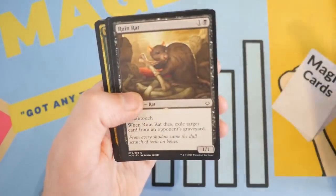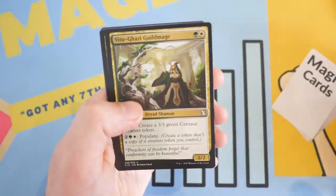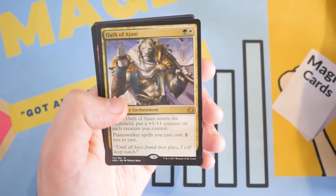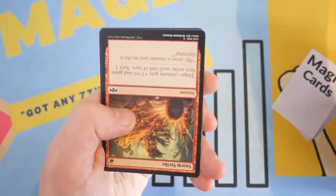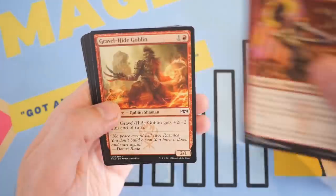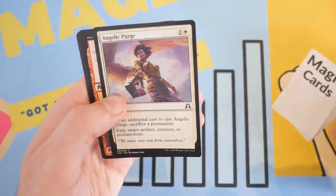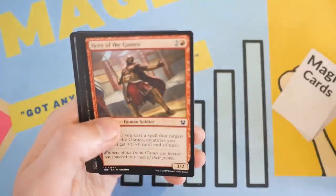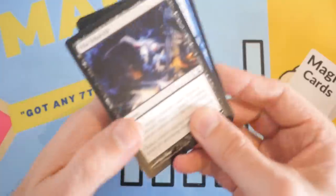Tower Geist, Ruin Rat, Selfless Cathar, another V2 Gazoo Guildmage. And we have an Oath of Ajani as our rare — all the way back from Aether Revolt. Storm Strike, Burning Tree Vandal, Gravel Hide Goblin, Angelic Purge, Warping Flames, Hero of the Games, Vile Rebirth. And our last two cards are Chain of Memory and Cathadon.